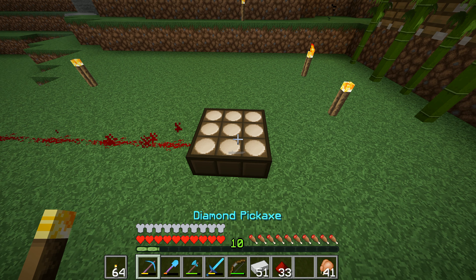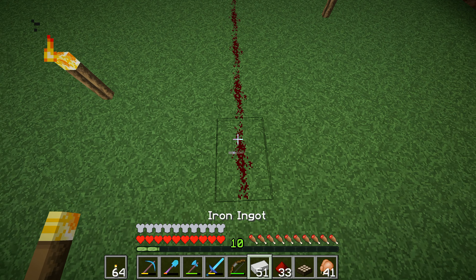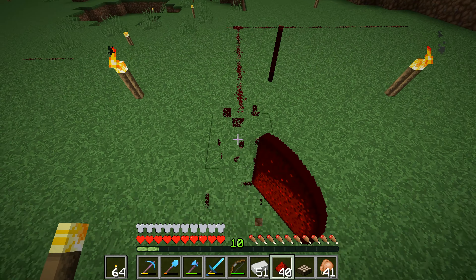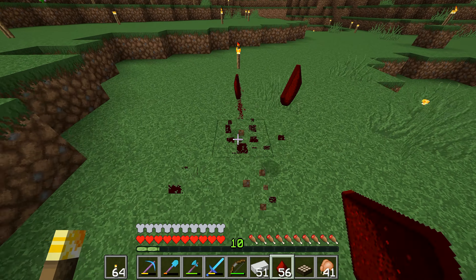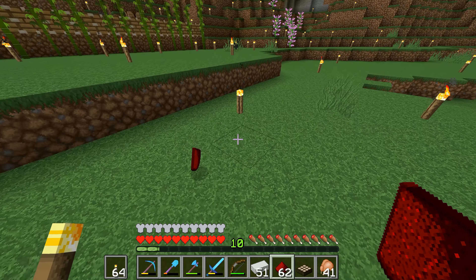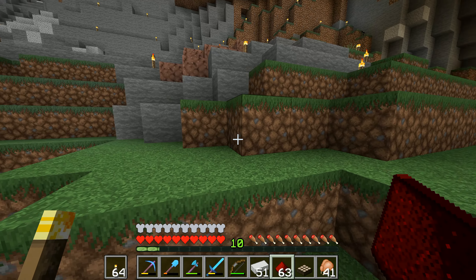Ideally we do want to put the daylight sensor out over that side in order to make this work properly. I'd better pick up this redstone because it is actually fairly valuable - we don't have a never-ending source of it just yet. We haven't built a witch farm or anything like that, so we don't want to be losing this stuff. We want to have our daylight sensor out over this way somewhere, but I also need a collection area for this bit here.